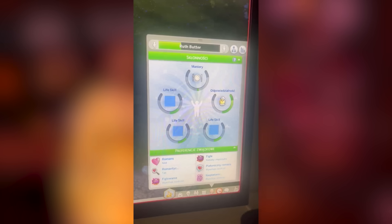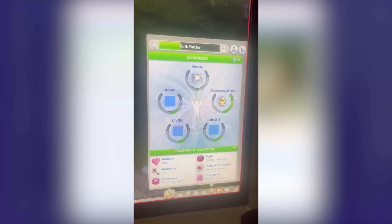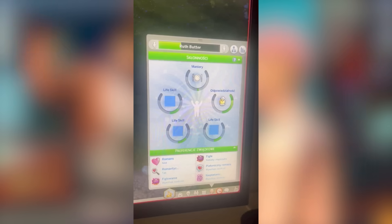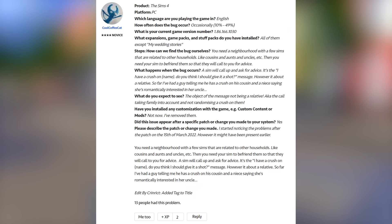This patch honestly has been quite a mess. I'm very interested to learn what you guys have been experiencing in your games and what sort of visual glitches you've encountered. But also make sure you're removing your mods and custom content — there are a lot of issues, but some may be because things are conflicting. Make sure you remove everything before testing your game to confirm whether the issues are the game itself or the game interacting with broken mods.